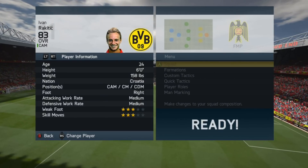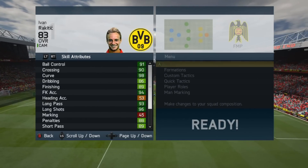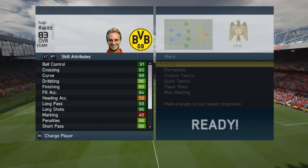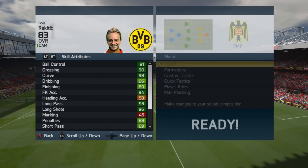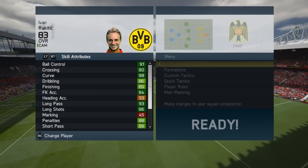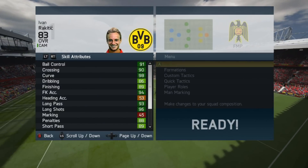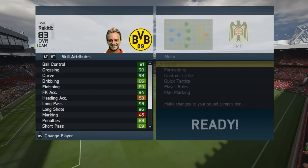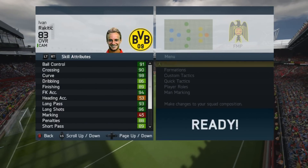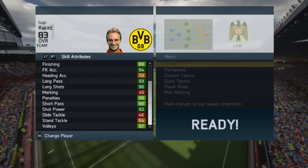Let's have a look at some stats. The stats, as you can see, are pretty much all green. Ball control is an amazing 91, crossing 90, curve a fantastic 98, dribbling 86, finishing 89, free kick accuracy 94. I wouldn't usually read all of these out, but there are so many brilliant stats. Long passing 93, long shots 96 — wow — penalties 88, short passing 89, shot power 92, it is unbelievable. 87 volleys.